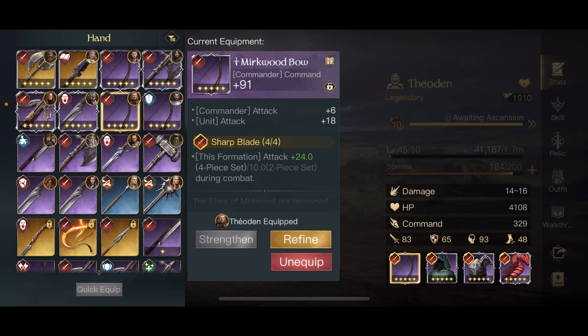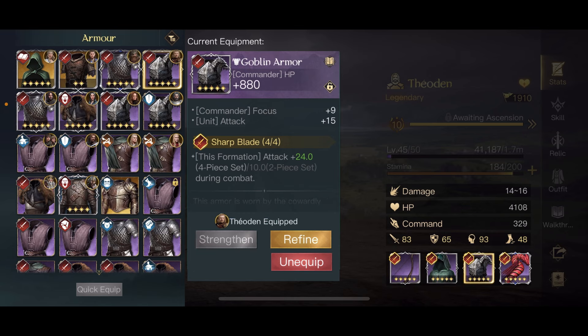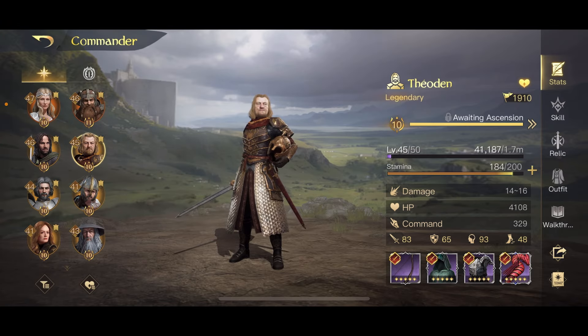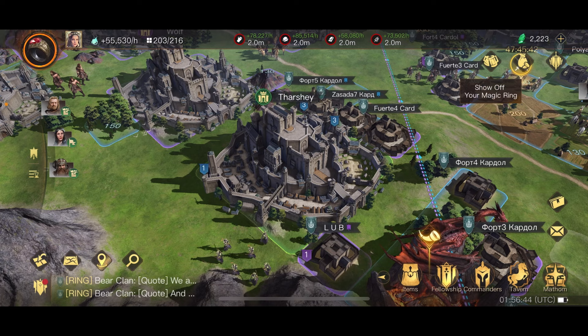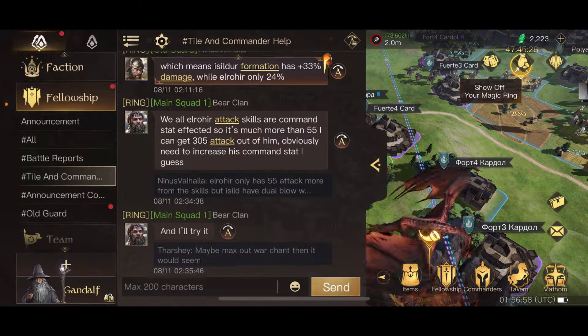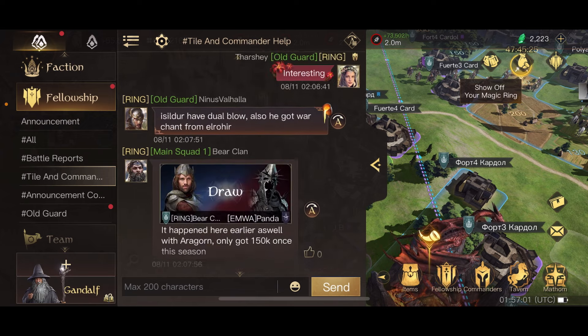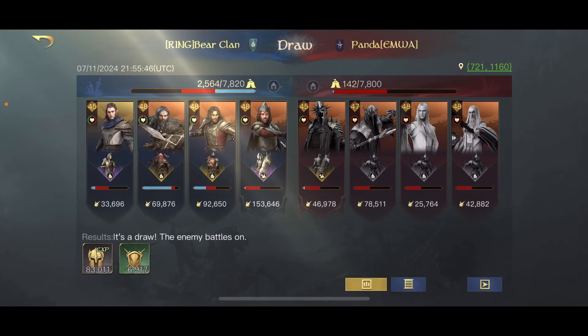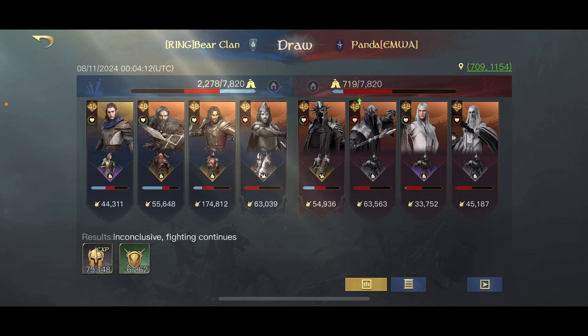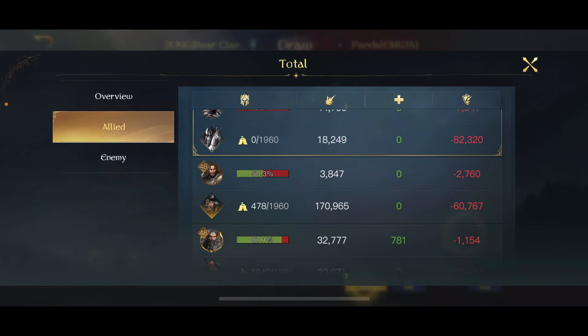Another army damage commander is Kil'gladd. All the gear on him is to increase unit attack — I try to give my units as much attack and defense as I can. If I had him at a higher level, the skills I'd use would be Allied Leader which increases his unit damage, Kingly Kin which allows his units to survive longer so they can do more damage, and High King which again increases the attack and defense of his units. So you have two types: one prioritizes the commander doing all the damage with units as a meat shield, and the other prioritizes the army doing all the damage with the commander buffing and supporting them.